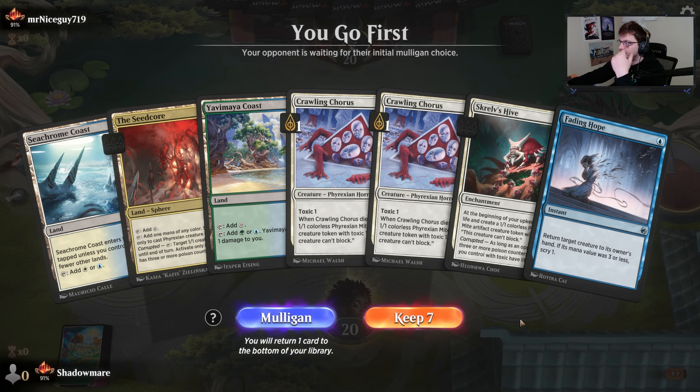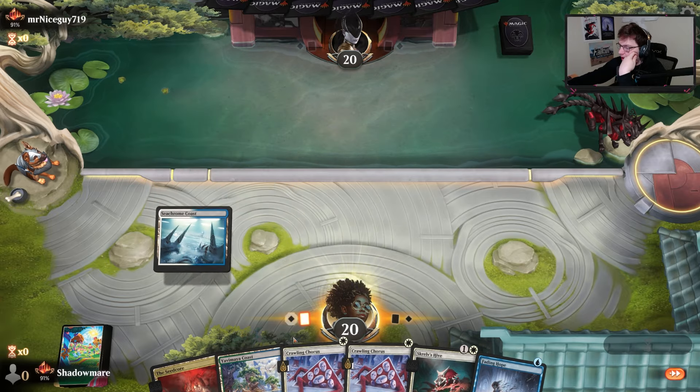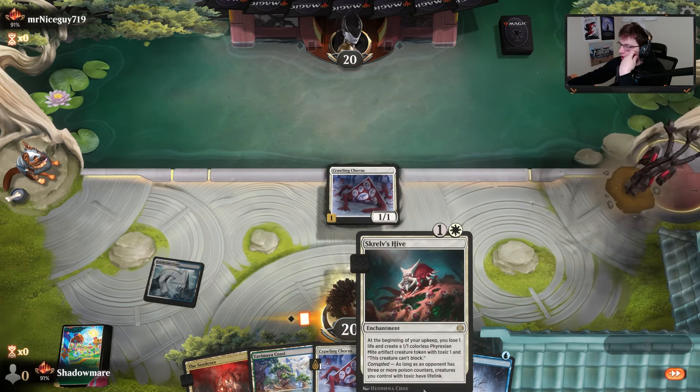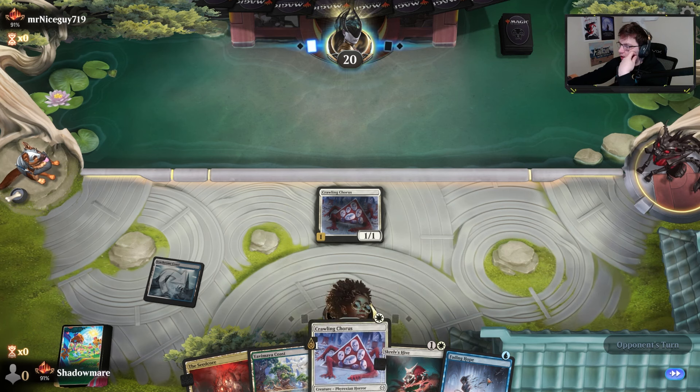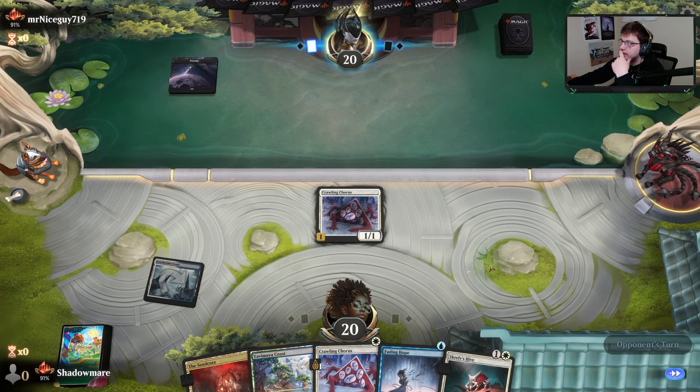I can't really name a better starting hand. We get to play the guy that, if he dies, he makes another mite into a hive right away. Then we have a Fading Hope, play another one of these hives — we'll most likely get that poison online.